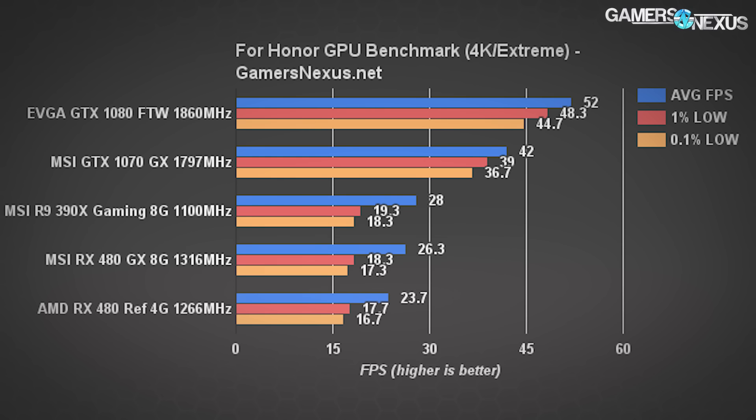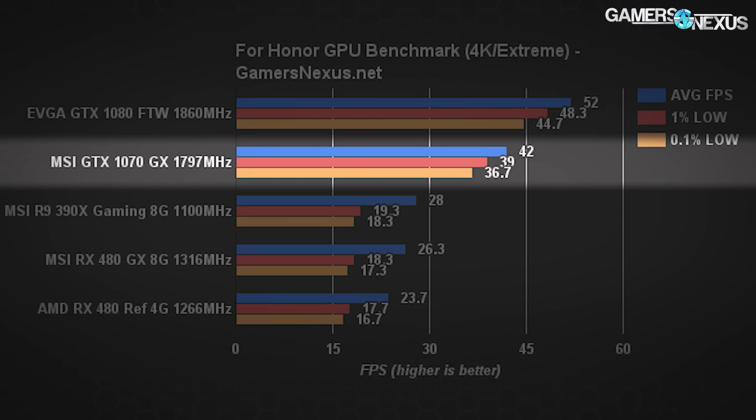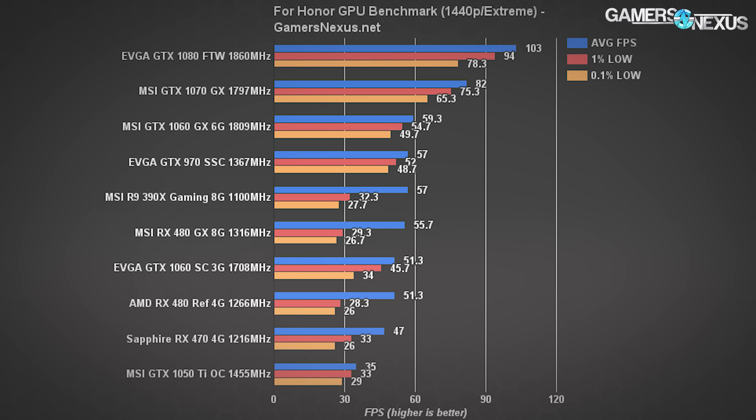4K is a lot more abusive than lower resolutions with this game, more so than normally. With the GTX 1080 FTW at full tilt, we're seeing an average FPS of 52, with lows close by at 48 and 45 FPS. The MSI GTX 1070 Gaming X operated at 42 FPS average, also with acceptably timed lows. The RX 480 isn't really meant to be a 4K gaming device, but we threw it on here anyway. With frame rates lower than 30 FPS — as we're seeing with the 480 — you actually risk being kicked by multiplayer lobbies because of Ubisoft's P2P design for networking.